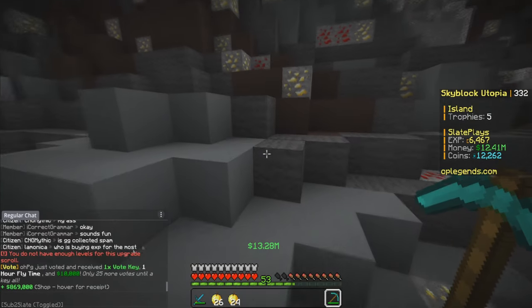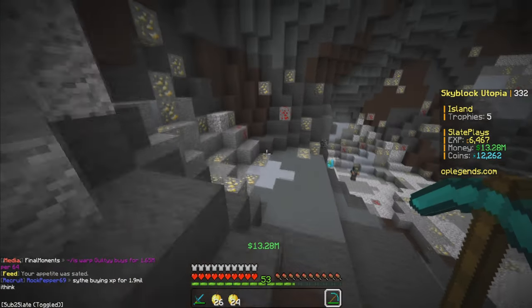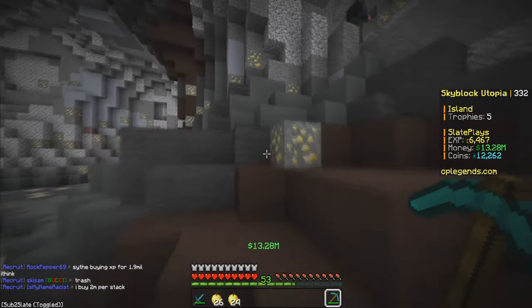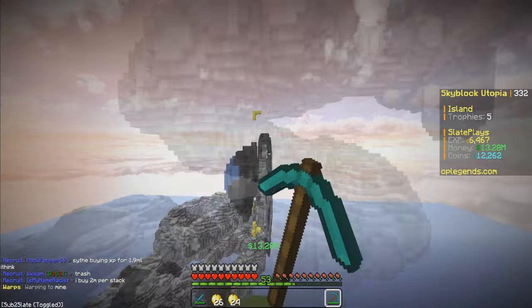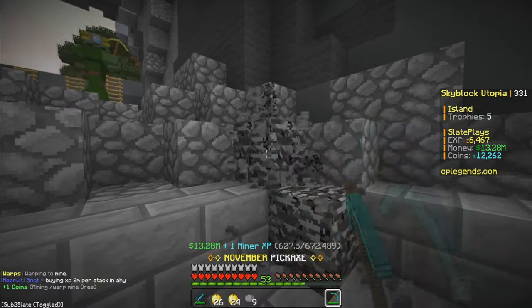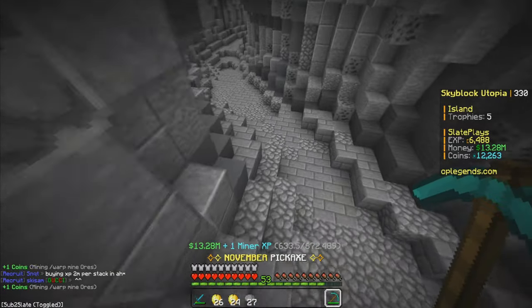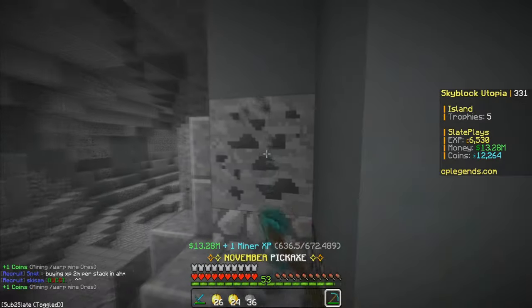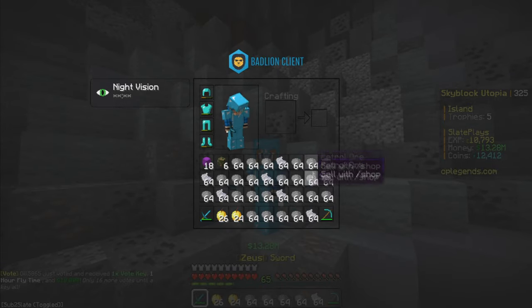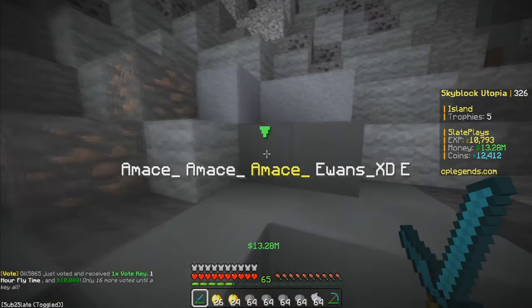Now it's time to actually sell this inventory. Let me do slash sell. There we go — we made $869,000 from the second mine! Now I'm going to warp to mine one, mine a full inventory of the first section ores, sell it, and compare prices to show y'all how much better the second mine is. I got a full inventory of patrol and steel ore — and oh gosh, the lottery is going right now, so much happening at the worst time.